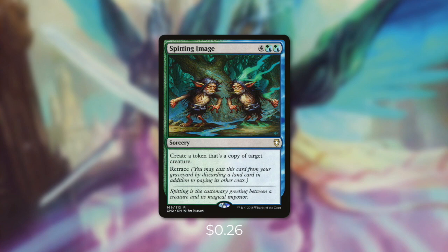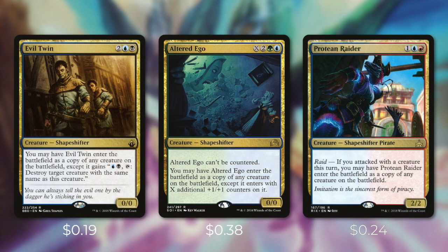We're also going to be running another cloning effect with Spitting Image. Although this one does cost six mana, it does have Retrace, so we can cast it multiple times. Another difference is that it lets us create a token that's a copy of any creature on the board, so we can use it to get value out of our commander and also get a copy of the best creature on the board. Next up, we have some creature clones with Evil Twin, Altered Ego, and Protean Raider. Evil Twin is pretty much a standard clone, but it can also kill the thing it cloned if we needed to. Altered Ego can't be countered and we can make it enter the battlefield with +1/+1 counters on it. Protean Raider costs one less, but it requires that we attack with a creature for it to clone something. These clone effects are very flexible — we can use them for value by getting a copy of our commander, or we can copy one of our creatures or our opponents' creatures too.